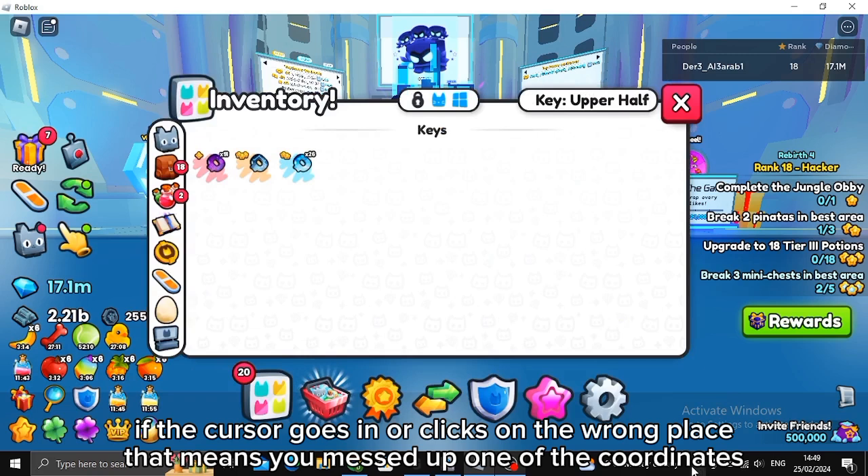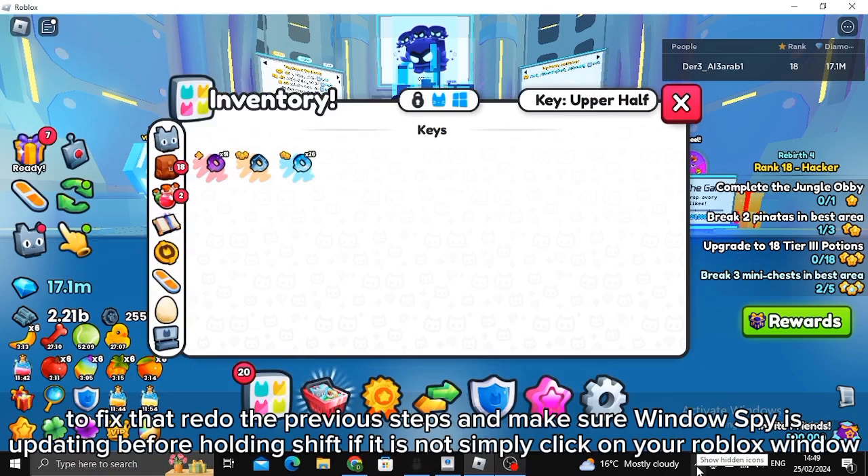To fix that, redo the previous steps and make sure Window Spy is updating before holding Shift. If it is not, simply click on your Roblox window. That is all for today.